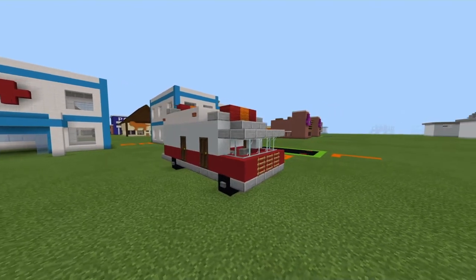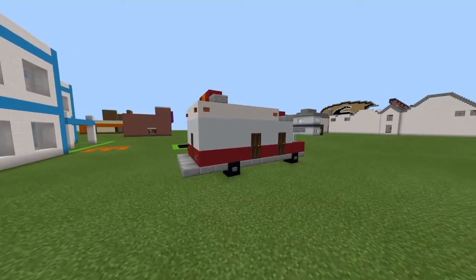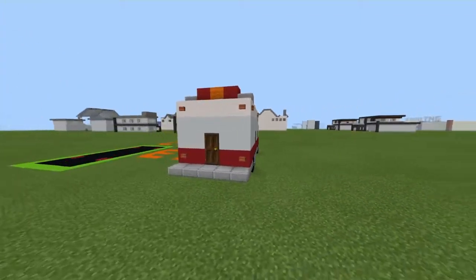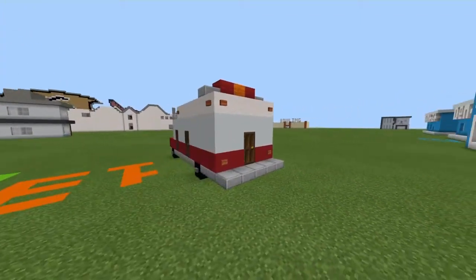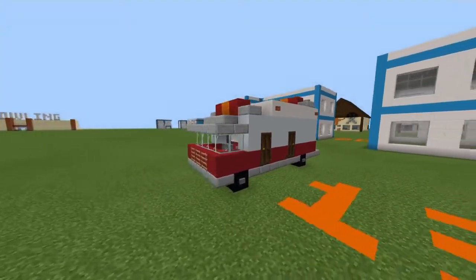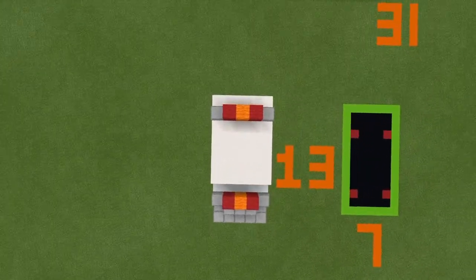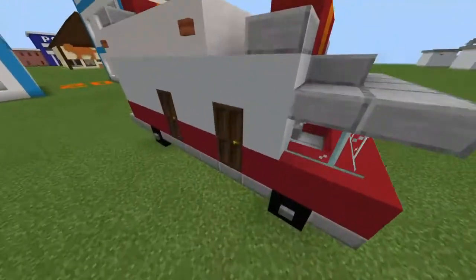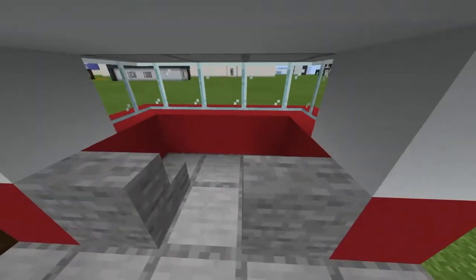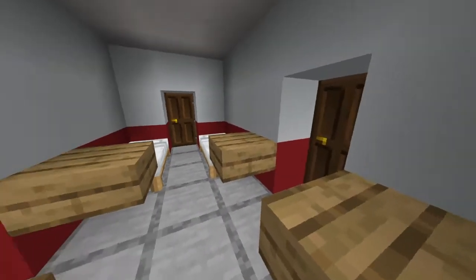What's going on guys, welcome back to another video. In this one we're going to make an ambulance. I know the hospital build is old but I never made one of these. Also, sorry — at the end of the video I get randomly really stuffy, so if I sound a little weird that's why. I'll also add a steering wheel. With that being said, enjoy the tutorial.